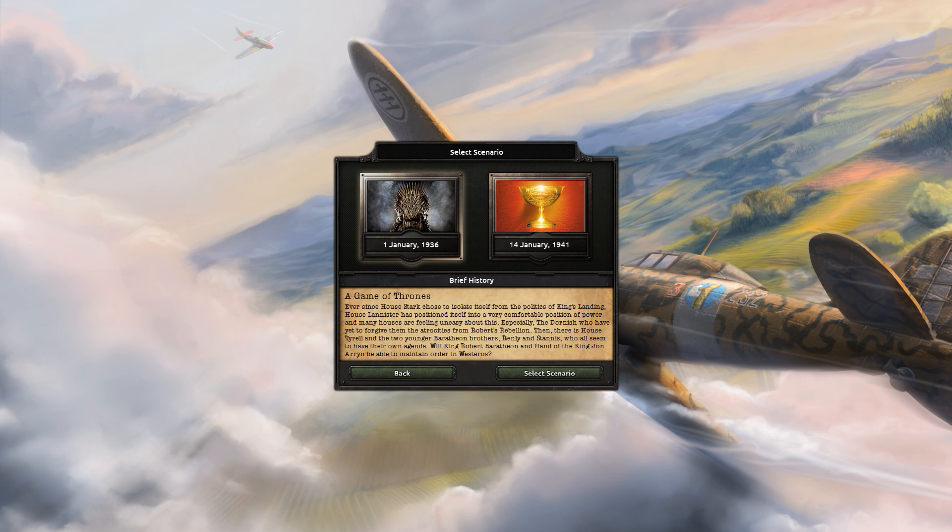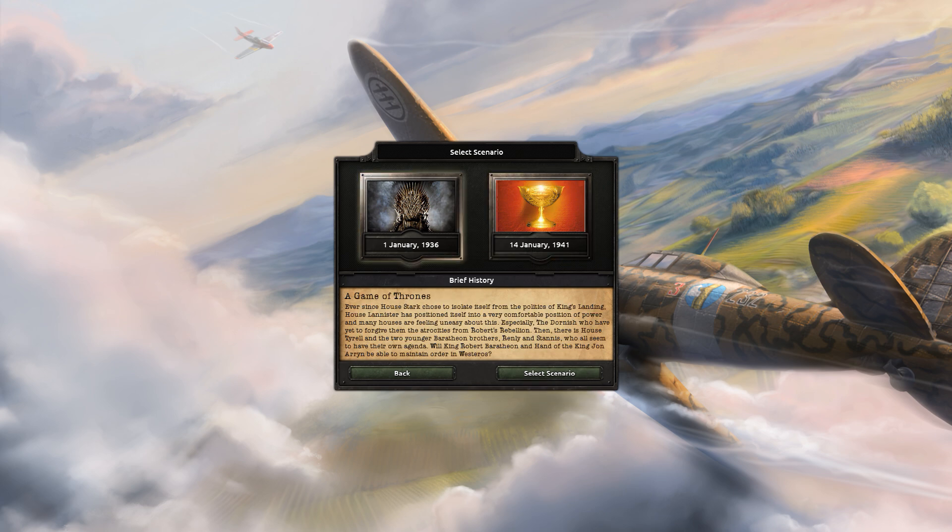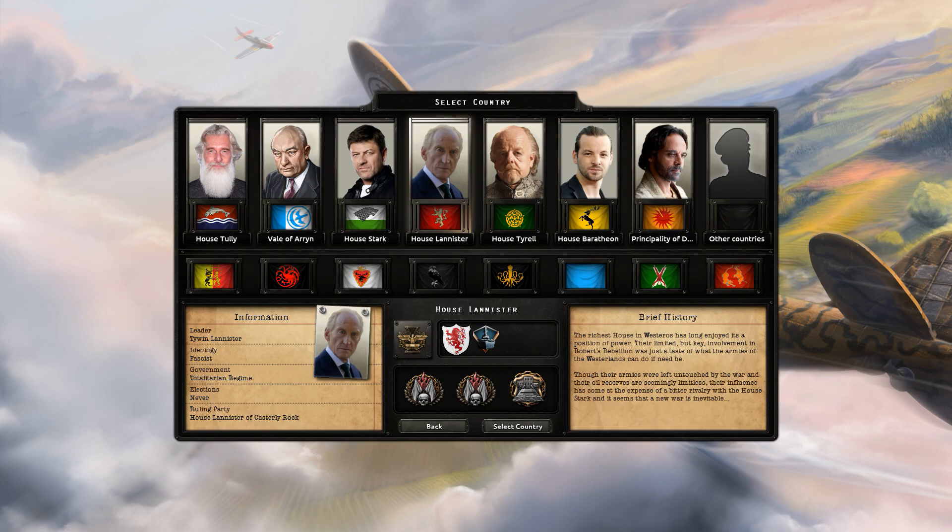We have two starting scenarios to choose from: A Game of Thrones and A Feast for Crows. The second one is more experimental, so we're just going to focus on the first one, A Game of Thrones, which starts in 1936.